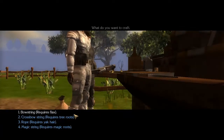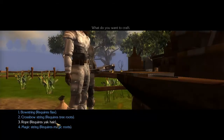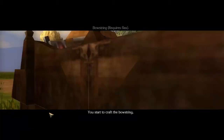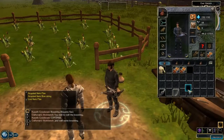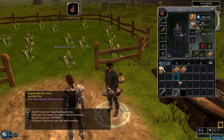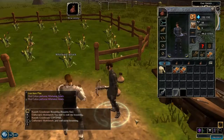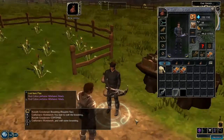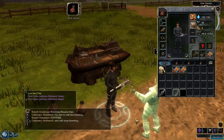What do you want to craft? There's bowstring, crossbow string, revised tree roots, rope, yak hair, and magic roots for magic string. So we want bowstring for now. Start to craft the bowstring. There's no icon for it at the moment. So we have an oak longbow and bowstring. Fletching won't actually be part of free to play at the moment, but I just added it in to show what it will be like — like I did with the knife.